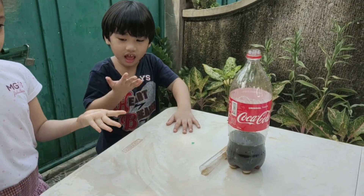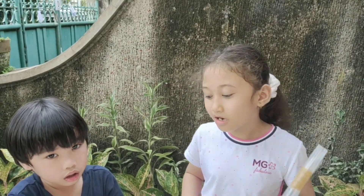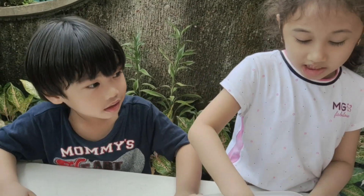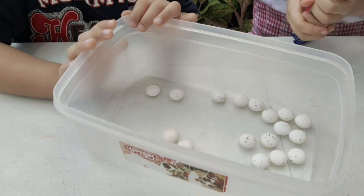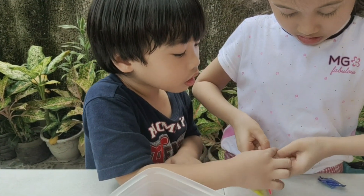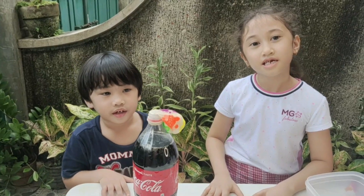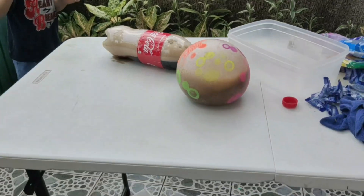Okay, let's do the other one. Now we're gonna try the air action, but instead of putting it inside the coke, we're gonna put it in the balloon. Guys, this is the air action mentos and there are green spots on it. We're gonna put it in the balloon. Noah will put it inside. All the mentos are inside the balloon now, and we will put it here. Are you ready? Yes! Are you ready? It burst!